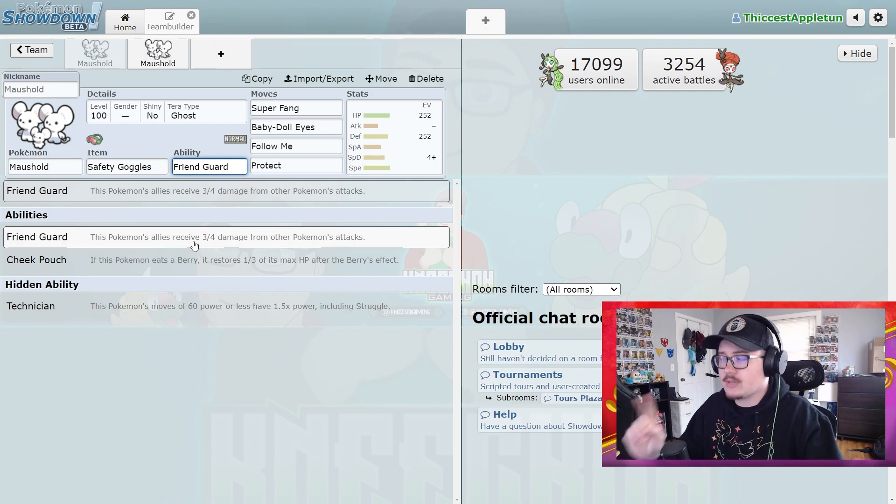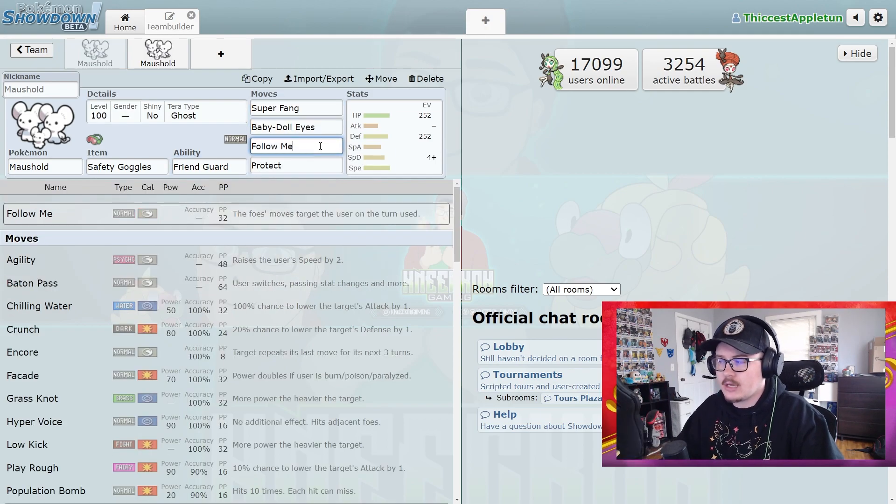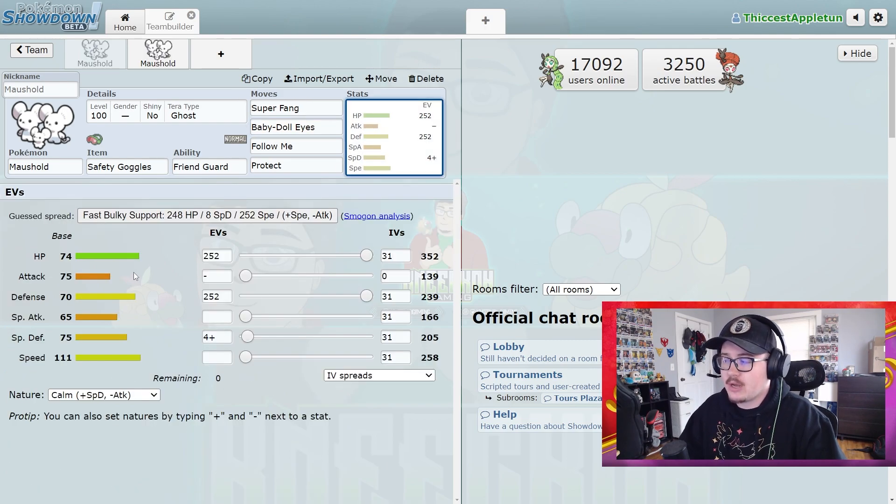The set here is Safety Goggles, Friend Guard, Ghost Tera type to avoid Fake Out shenanigans, Super Fang, Baby Doll Eyes, Follow Me, and Protect. Baby Doll Eyes is very nice — yes, Charm is a thing, however Baby Doll Eyes has priority, which is great. You can get out there and lower something's attack that's going to be a problem without worrying about it that turn, because you're going first. The EV spread is 252 HP, 252 Defense, with Special Defense investment and a Calm nature.